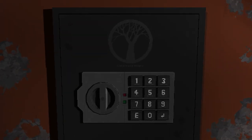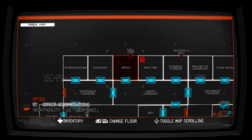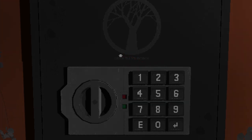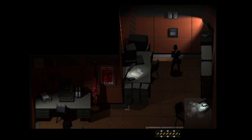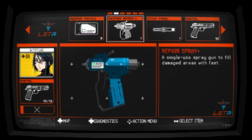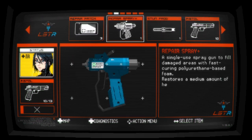Here I'm foolishly going back to the wall safe thinking I could unlock it now, but we don't actually have the radio module yet. If you look on the wall safe there's a symbol - a symbol of a tree. So if you look on that piece of paper it will list all of the codes for each wall safe.